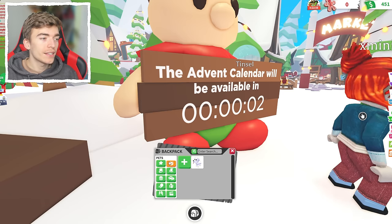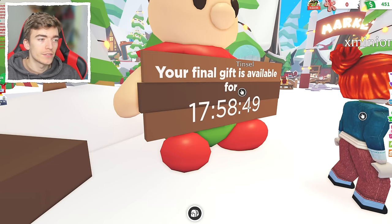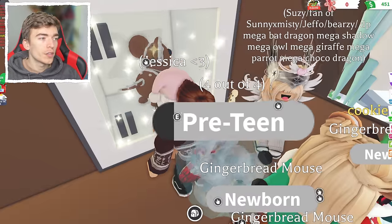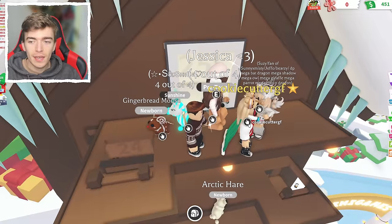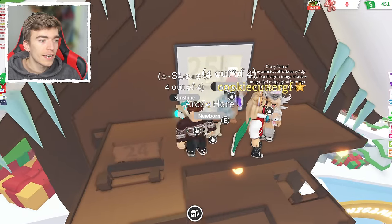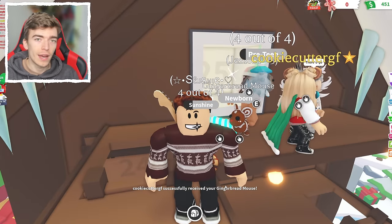So this is my second account and it has absolutely zero pets — it literally has the practice dog. All I've got to do is press teleport to the prize door and then press claim and you literally get a free gingerbread pet. And then all you need to do is just go and give it to your main account, and voila, they've successfully received my free pets.